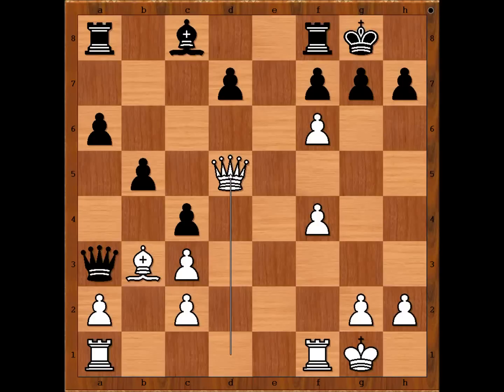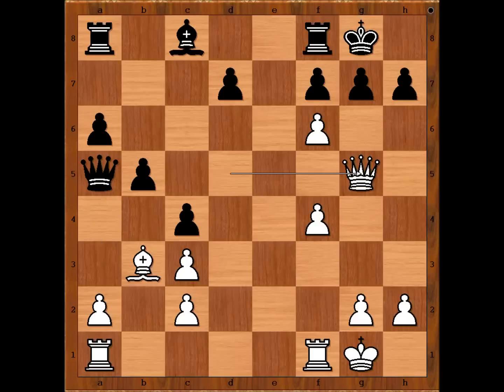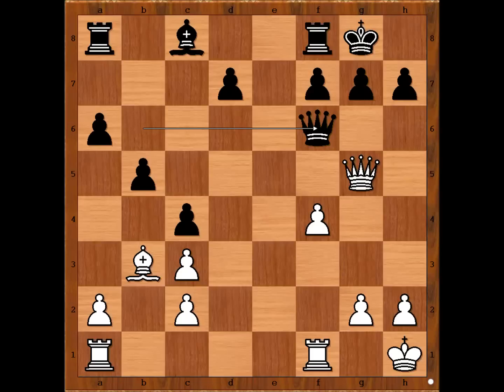Is there a defense? Please pause the video and find the best defense for black. Richard Reti played the best move: queen to a5. If queen takes rook now, then queen to b6 check, and after king to h1, bishop to b7, winning the queen. And if white wants to give checkmate, then queen to b6 check, king to h1, queen takes on f6. Black is doing really well.